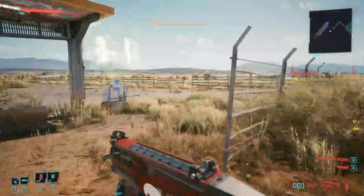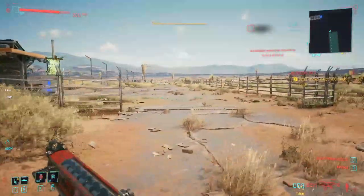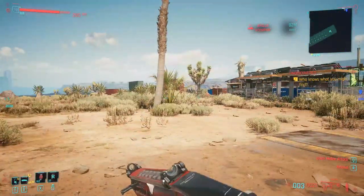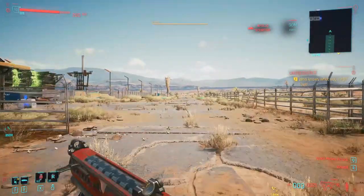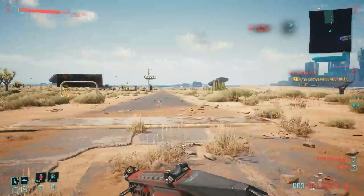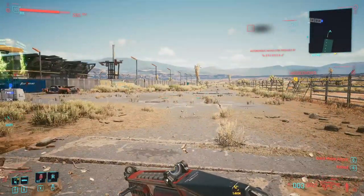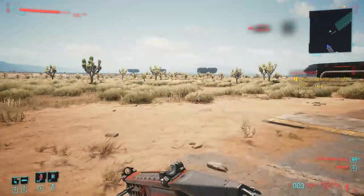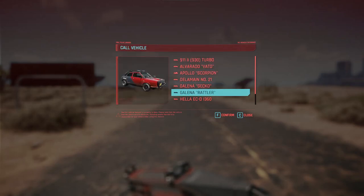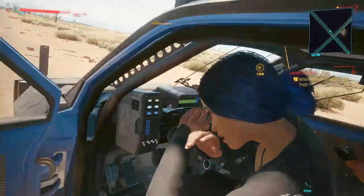Hello everybody. In this video I'll show you how you can get a legendary — I actually came across this one by accident, like most of the times. This is the tactical hybrid glass, corporate glasses for the face cover, and you can get it with three mod slots if you use the load technique where you load continuously before taking any item. First I'm going to show you how I accidentally came across it, then I'll show you the exact location.